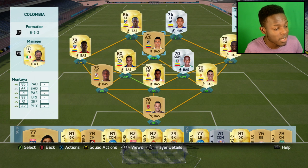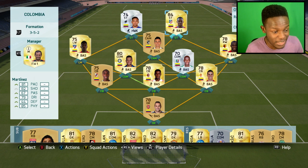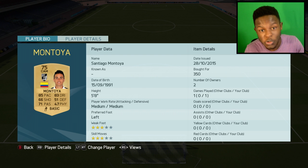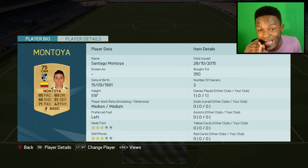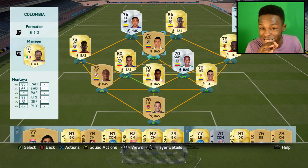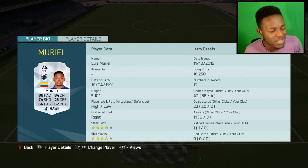The three up top are Montoya, Martinez, and Muriel. This non-rare Montoya guy is just insane — I'd never heard of him before making this squad. He has 85 pace, 83 dribbling, and also has the speed dribbler trait in game, which means he dribbles quite fast. He's an insane player to use and only cost me 350 coins — if you haven't used him, definitely give him a go.